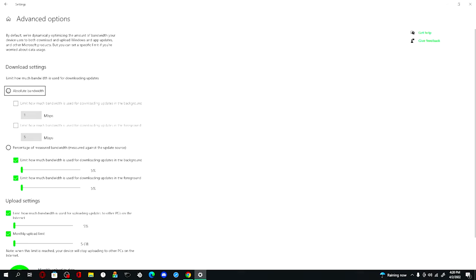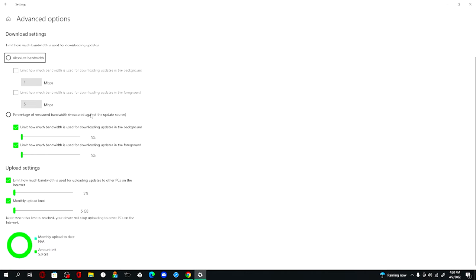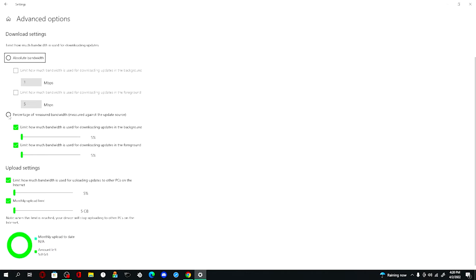By default, absolute bandwidth will be on, but you want to switch to percentage of measured bandwidth. Click on 'Limit how much bandwidth is used for downloading updates in the background' and 'in the foreground' and make sure both are set all the way down to five percent. For upload settings, bring it all the way to five gigabytes and five percent, select both, and click out.